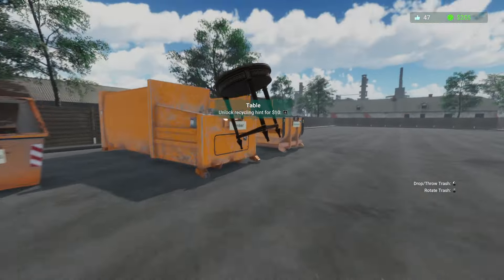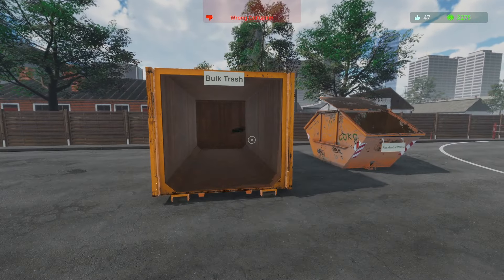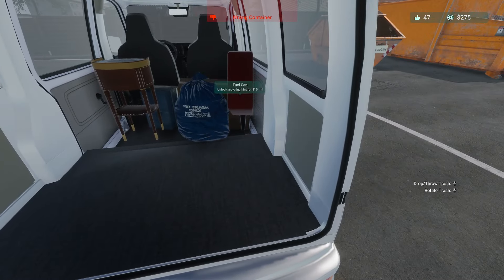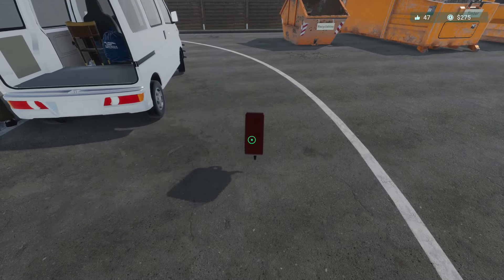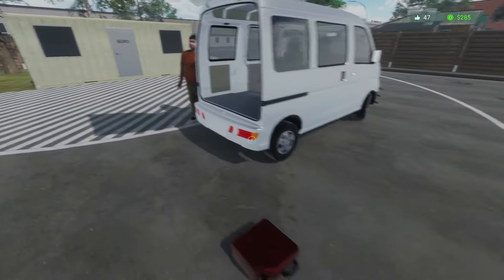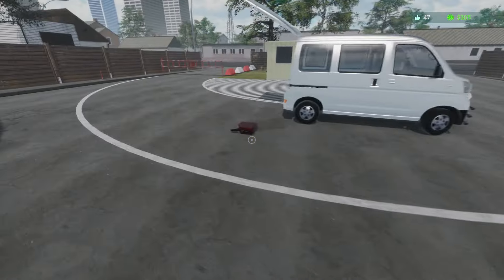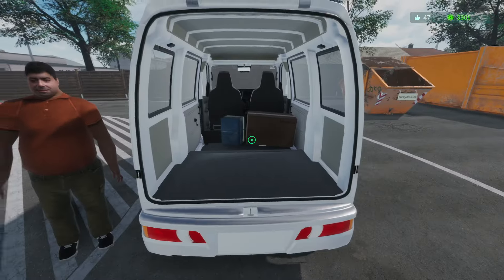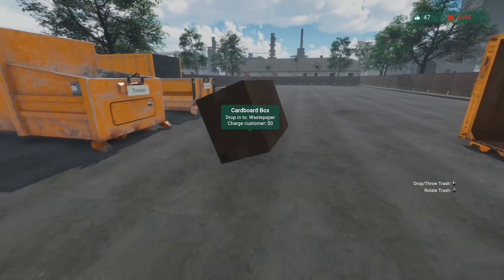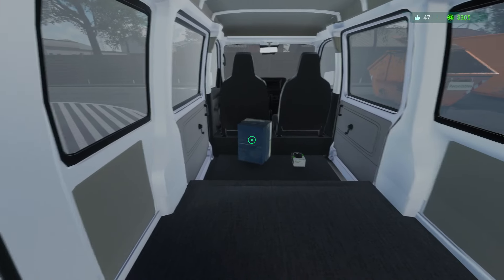A table goes straight in here. This bag is going to go in bulk trash. I wonder why it didn't take the bag — and the fuel can we cannot take. This garbage bag means we'll have to collect money from him. I'll be interested to see why that other bag didn't work. Cardboard box — that's going to be waste paper.